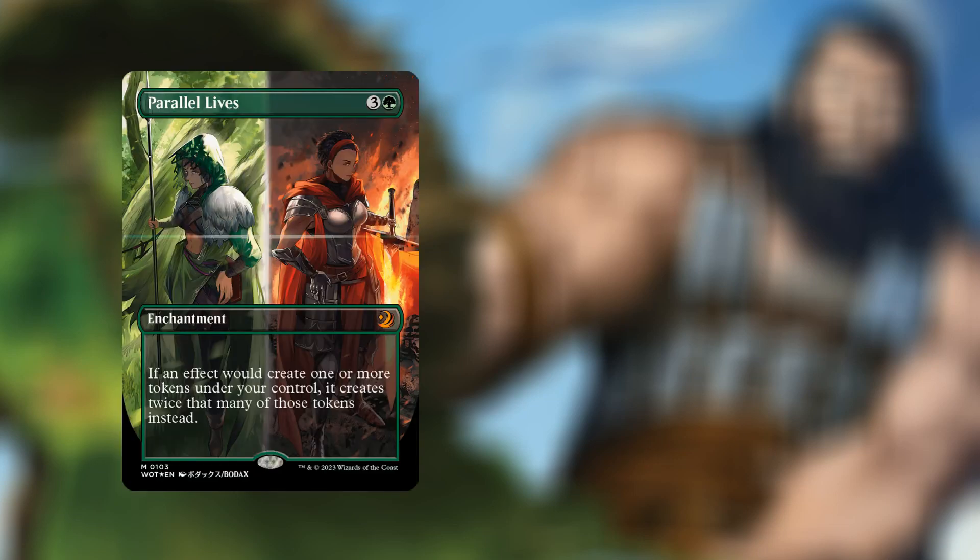Next, in the number 5 slot, we have Parallel Lives. For four mana — three and a green — we have an enchantment where if an effect would create one or more tokens under your control, it creates twice that many of those tokens instead. Great card, nice to see another reprint, and that is currently going for $123.35.